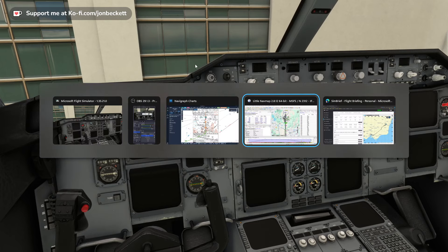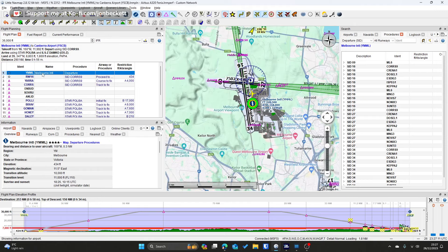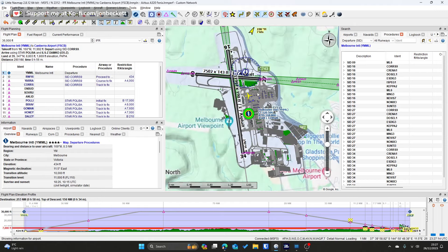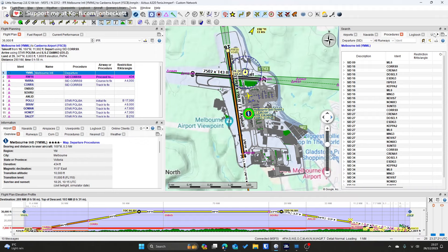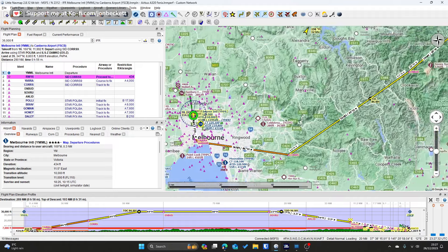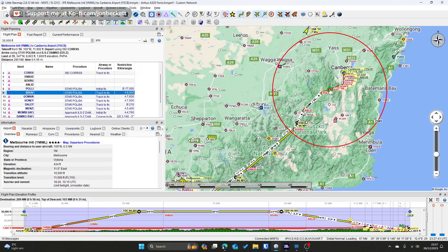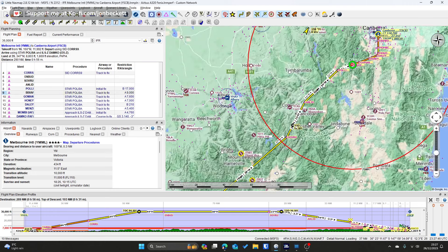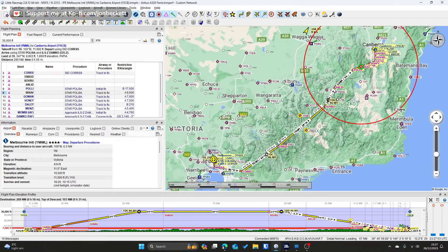It's worth pointing out — if we go and look at Little Nav Map — we can see we are going to fly from Melbourne to Canberra. We've got the basic route programmed in. I've got a marker there because there's a 9,000-feet limit at BICSAV, above 9,000. So it's got about 75 miles. I think the aircraft will think it can descend earlier, but I've given myself some leeway there to talk about things properly on the approach. We're going to climb out to 36,000 feet out of Melbourne.